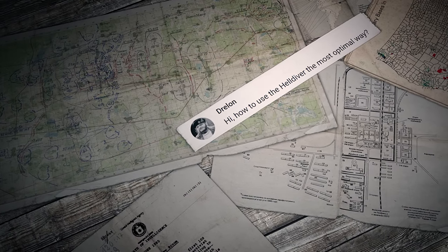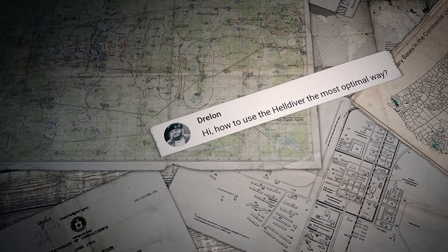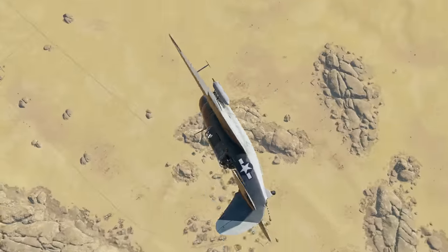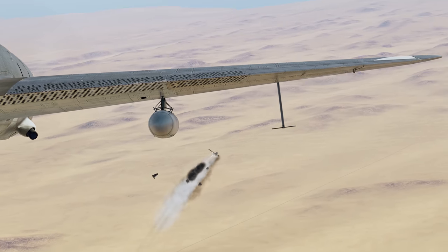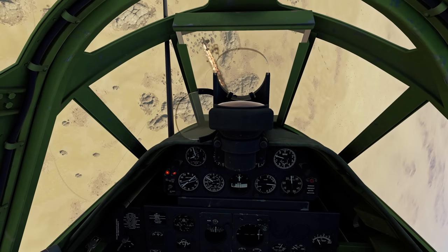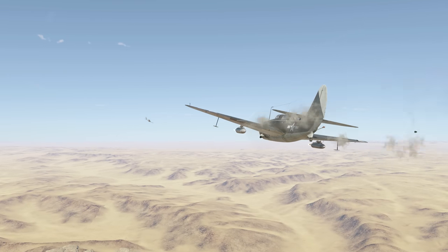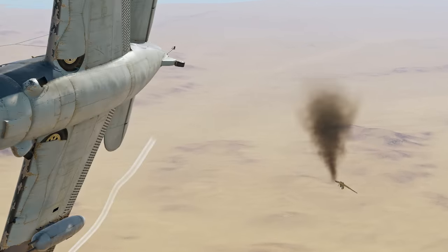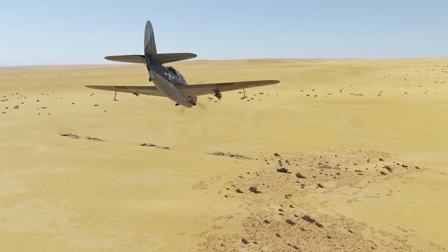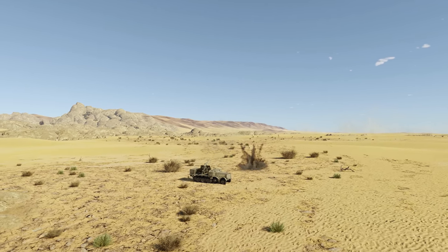The first question was sent by a player called Drillon: how do you use the Helldiver in the most optimal way? Hi Drillon! You can actually use this aircraft even as a fighter in air battles — start the battle by climbing towards the enemy and attack with an altitude advantage. Don't shy away from frontal attacks or turn fights; the Helldiver can stand its ground. As for mixed battles, the SB-2C is similar to other strike aircraft, so no unique tactic is required.